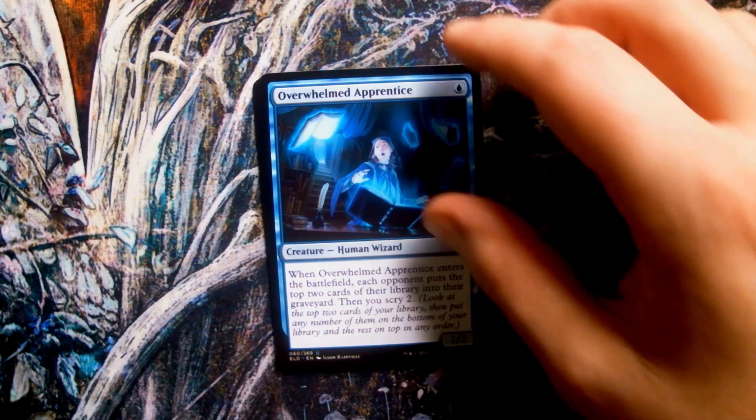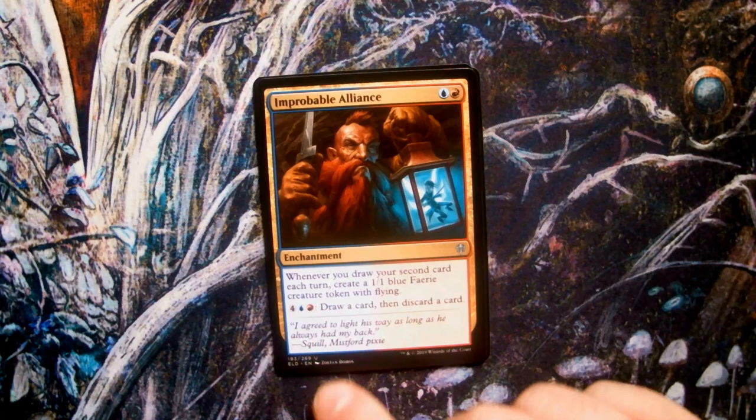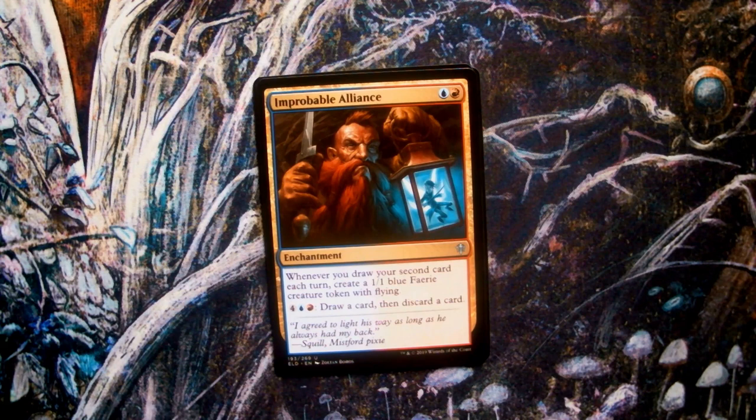Improbable Alliance, art by Zoltan Boros. For my money, this is one of the most fun art pieces in the set. Boros goes full on in saturating the dwarf's red beard and his comrade's blue wings in a literal alliance of tribes in colours. I also enjoy the fact that the fairy has their blade drawn and ready for battle, despite its situation of being contained in a lantern.